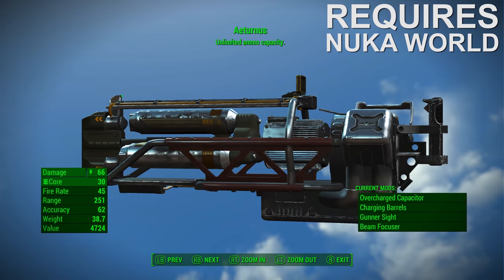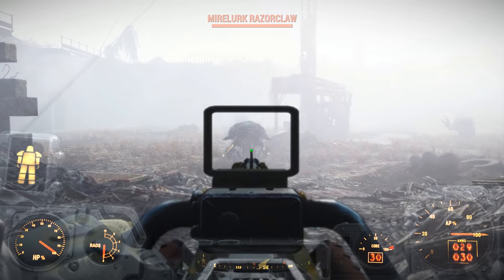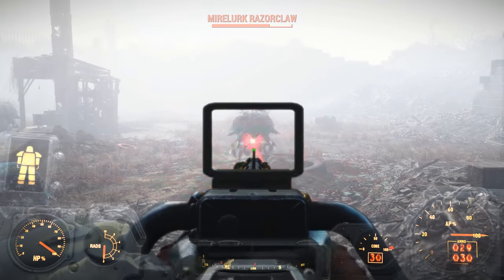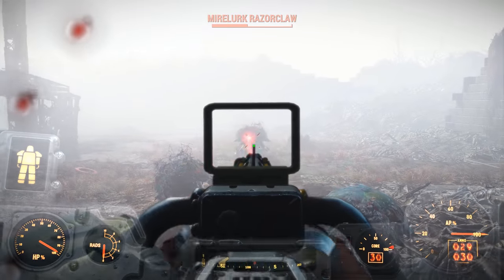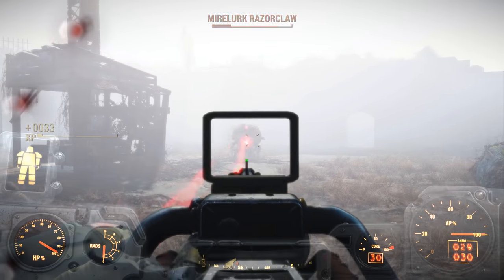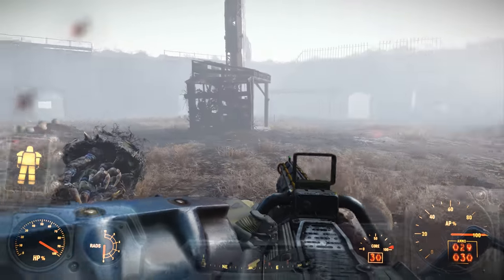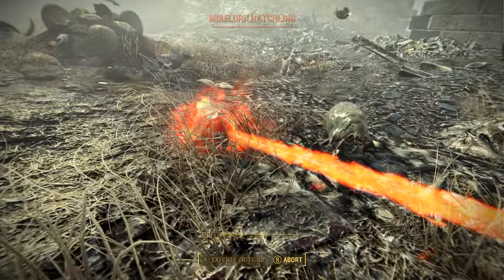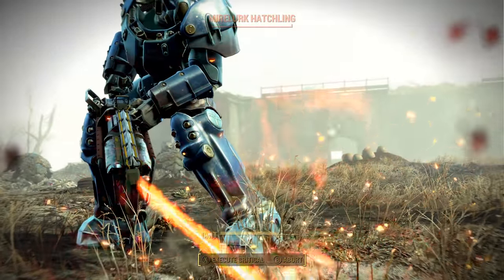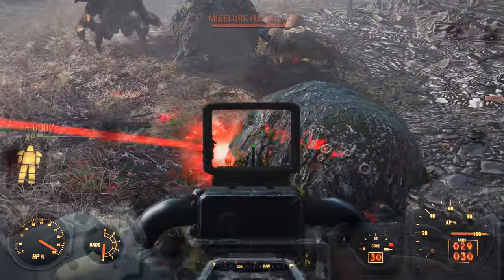And finally, number one — the Eternal's Gatling Laser. There's no question that the Gatling Laser is one of the best weapons in Fallout 4. Not only does it support one of the highest ammo capacities of all available weapons, but it's also capable of dealing an impressive amount of damage per shot, provided the version you're using has been customized with the Charging Barrels upgrade. The Eternal's Gatling Laser is basically a Gatling Laser with the Never-Ending effect, which in the case of the Gatling Laser effectively provides you with infinite ammo. In order to acquire this unique variant, you will need to defeat an NPC named the Rogue Knight during the Amoral Combat quest for the Nuka World DLC.